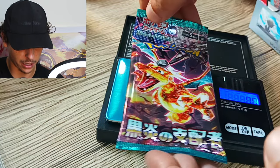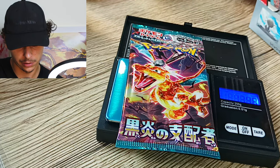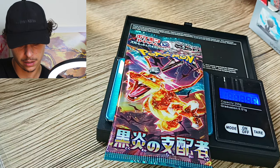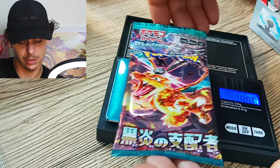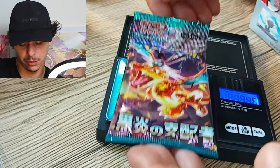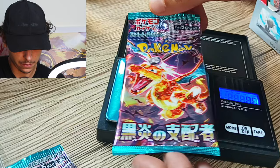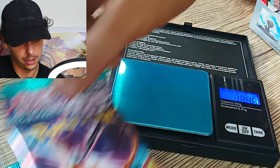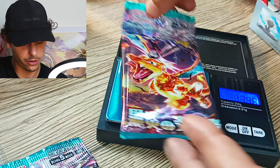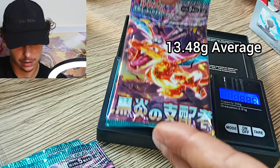Let's find out if there are some heavy packs. Let's weigh them and get an average number. We're getting readings of 13.44, 13.48, 13.48, 13.50 — so the average is between about 13.46 to 13.50 grams. They're all coming out at about 13.48. So if anything comes up at like 13.6, we can be suspicious.